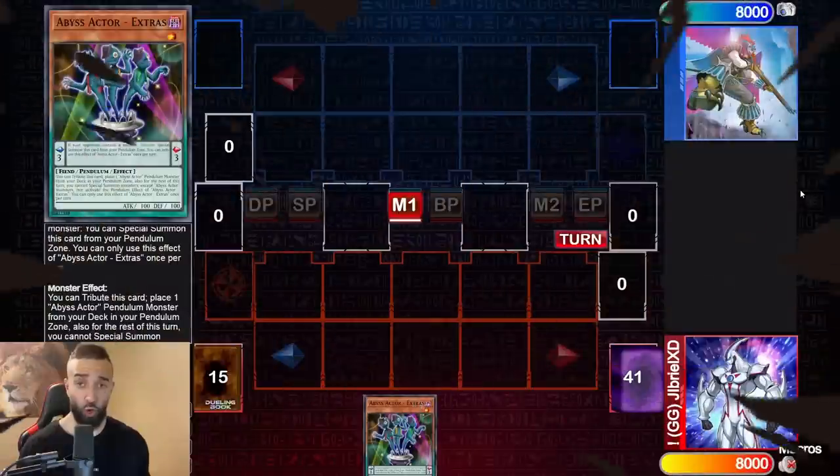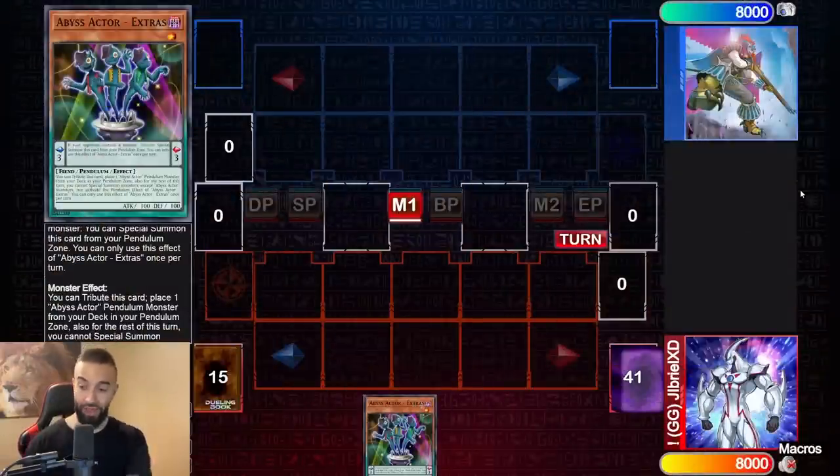A hundred dollar Abyss Actor deck is way better than a two thousand dollar Kushtira deck. Let's get into this deck. In our first combo I'm gonna show you guys a one card combo — Abyss Actor Extras by itself.